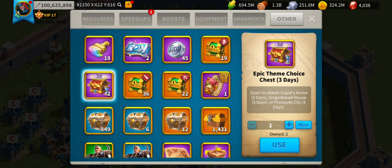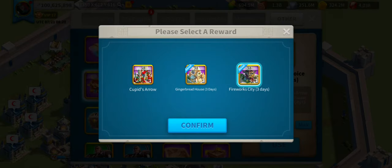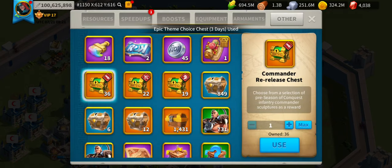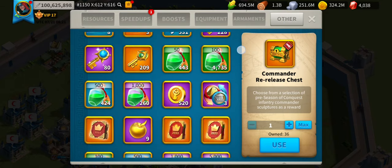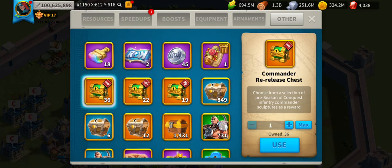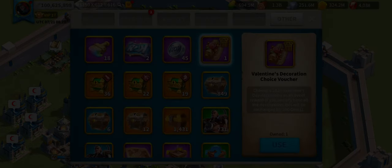It doesn't appear to say anything about exchanging — I think it's just a straight boost. Let's confirm and go into Fireworks City. It does say 'owned' — okay. We'll go for Cupid's Arrow and hopefully next time I get this three-dayer it'll offer me something else.